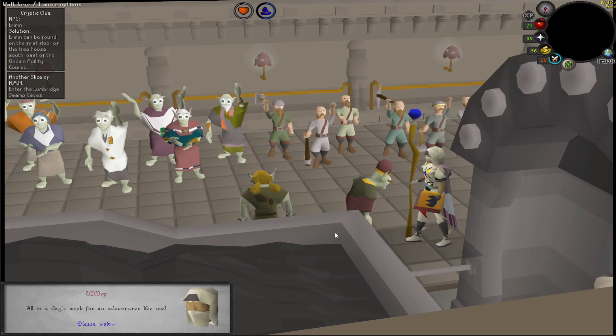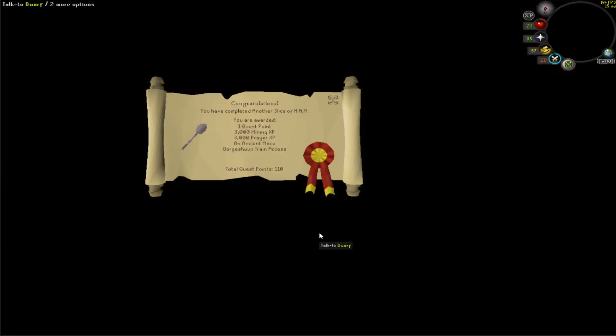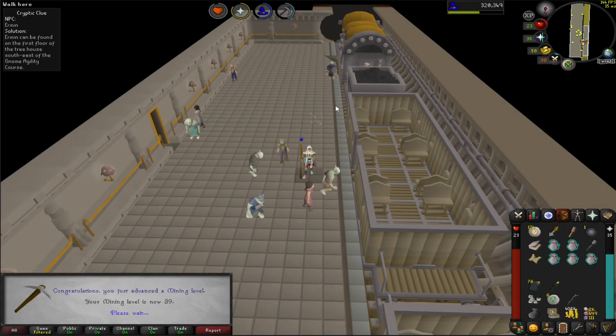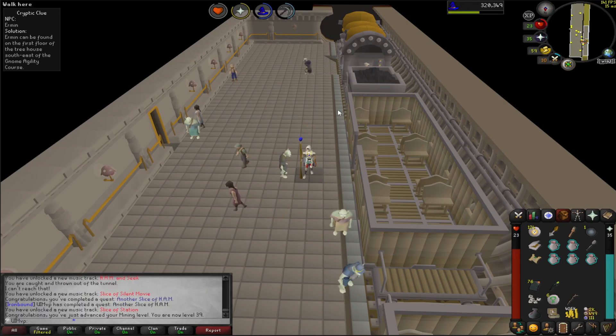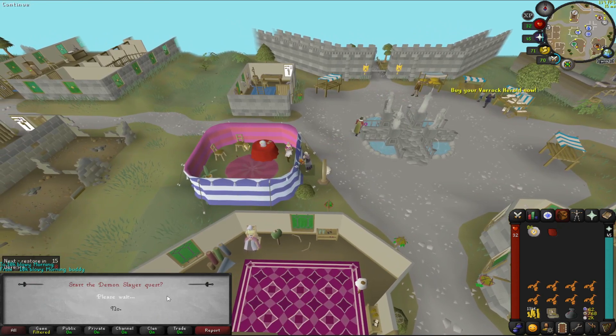Another Slice of HAM — the last one we can do in this quest line. Nice little bit of mining and more prayer XP. Obviously the prayer doesn't mean as much now that we've already used up our dragon bones from a previous episode. But we're going to start the Demon Slayer quest — should be relatively easy with our stats now, we should pretty much one-hit it.